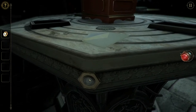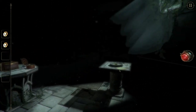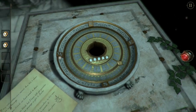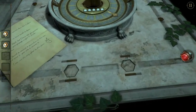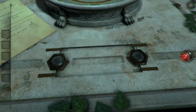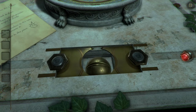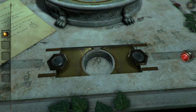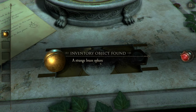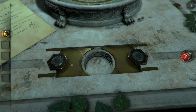That shape looks very familiar — boom and boom. There's an item in there too. A strange brass sphere — looks like it belongs somewhere.